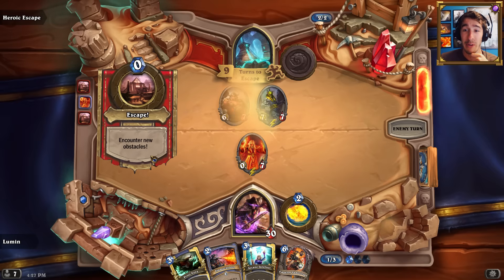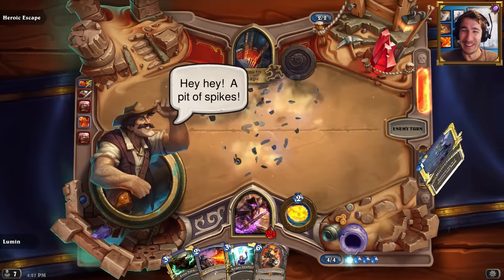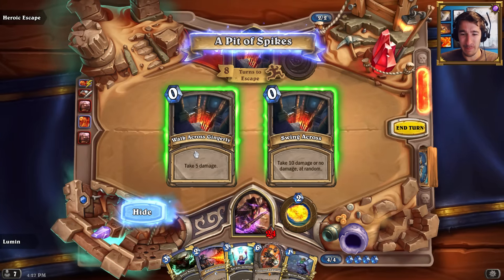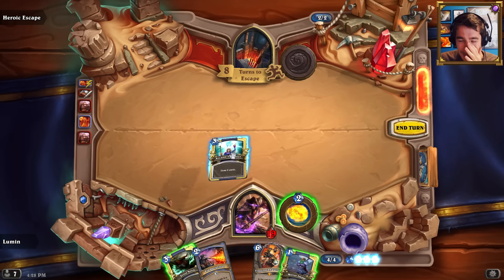Wow, did I just get really lucky? Yes! Sucker. Temple escape. I can take five. Oh! I didn't put Reno Jackson in. I'm making a Reno Jackson deck and I don't put the guy in it. Oh my god, that's embarrassing. Wow, I cannot believe what I just did.